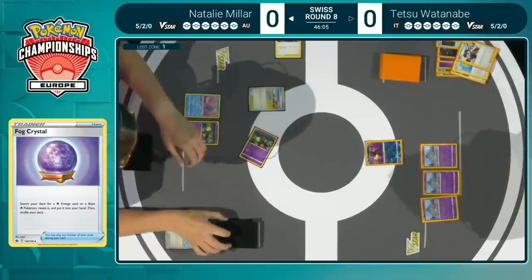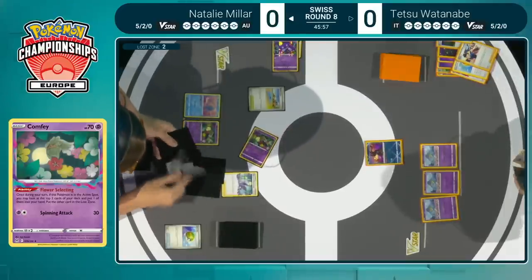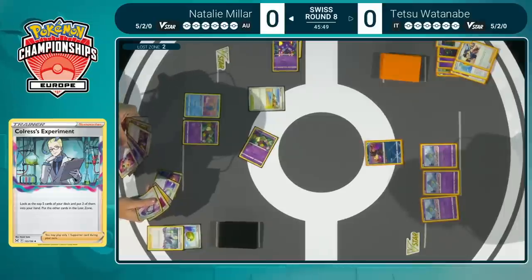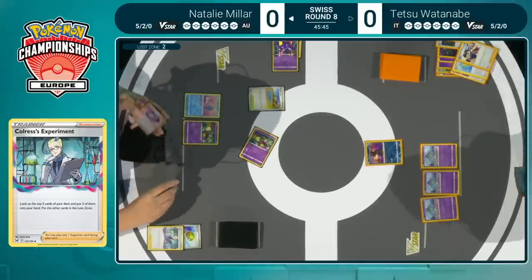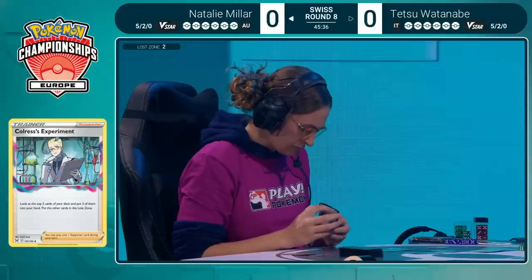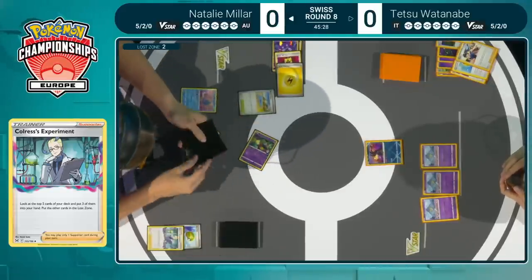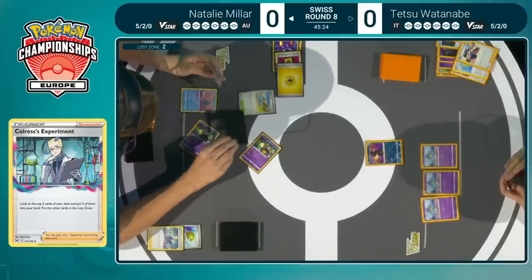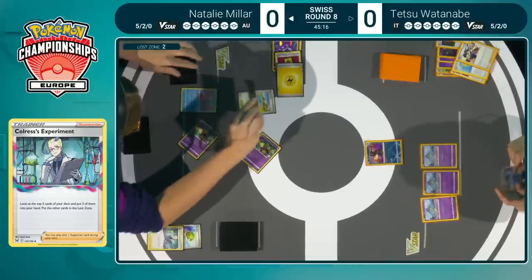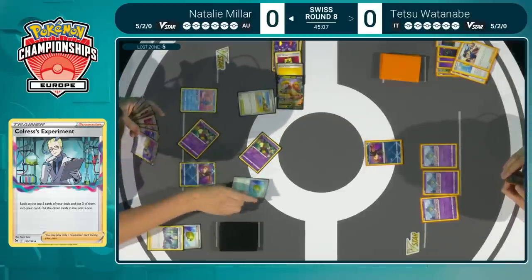It's now over to Natalie Miller. We're about to see Lost Box do some Lost Box things — starting with Flower Selecting. Sableye goes to the Lost Zone, but for a Colress's Experiment, which is a staple card. The Forest Seal Stone is in hand, and a Lost Vacuum is found — there's potential for a really strong turn. We can see a bunch of Ralts in play. If there was access to Radiant Greninja this turn, we could see a ridiculous turn where you just wipe out plenty of Ralts. This is definitely a game where you are scared seeing a Radiant Greninja on the other side — it's something Gardevoir is definitely weak to. If you lose all those Pokémon that make your deck function, you're going to have a really difficult time.